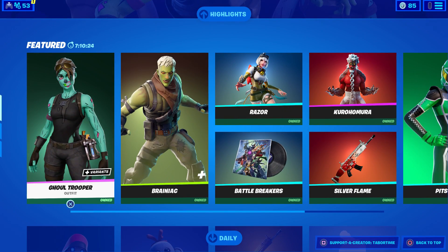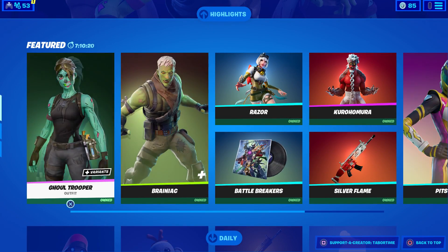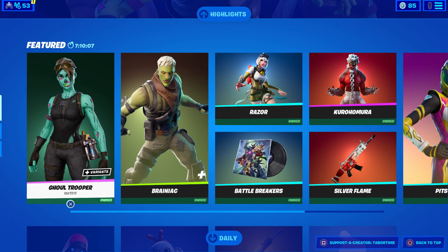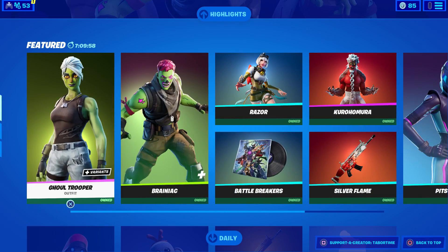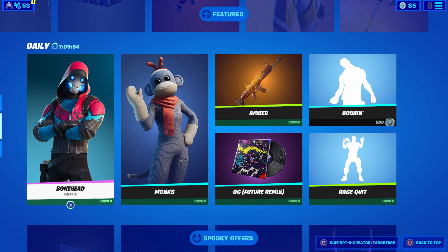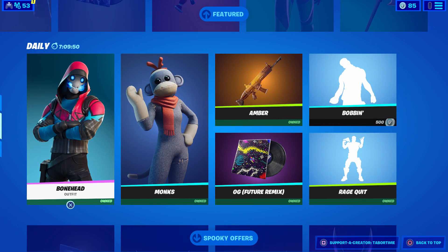Same PS4, same PlayStation Network membership, different item shops. When I log on the Nintendo Switch on my name, I do have this item shop, but I didn't last week — whereas I did have it on my PS4. I've had tons of you guys say that you do not have this item shop design either, so I have no idea how they're giving it out. My daughter on the Nintendo Switch does have this item shop design.